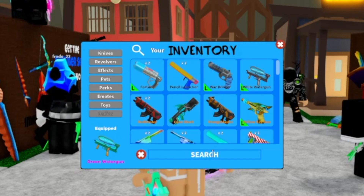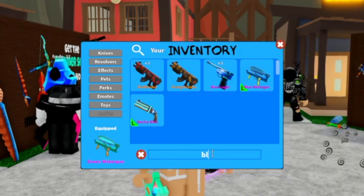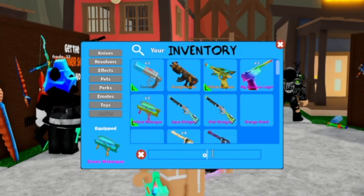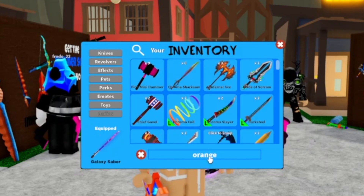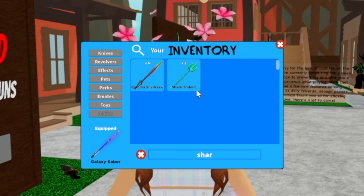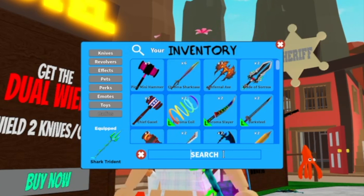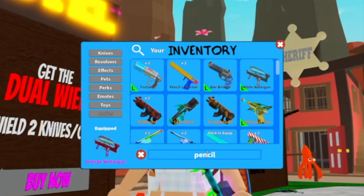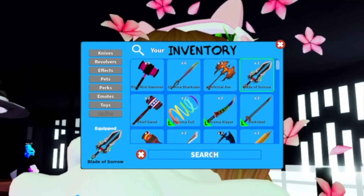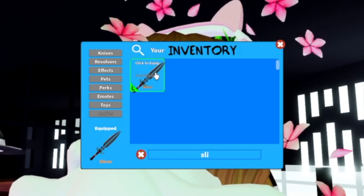Then we got the pink water gun, the yellow water gun, the blue water gun, the red water gun, and the orange water gun. Then going back into the knife section we got the shark trident. Then we got the pink mini hammer. Then the pencil sword and also the pencil launcher. Then we got the blade of sorrow. Then chief gavel. Then the slicer knife.